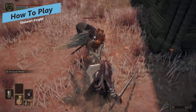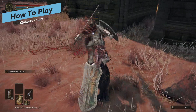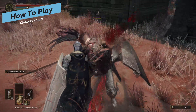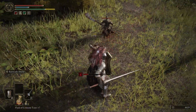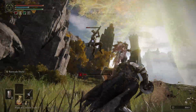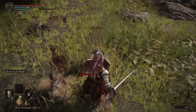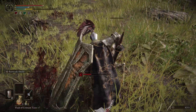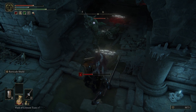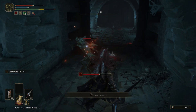How you play this build — the Stalwart Knight — is basically we're going to park ourselves behind a giant great shield and poke enemies with a lance, and that's pretty much how everything will function. This build works because with a piercing weapon like a lance, you can attack while still keeping your shield up, so you don't have to drop your shield to deal damage. You do less damage this way, but because we're always behind the shield, you're basically safe all of the time.